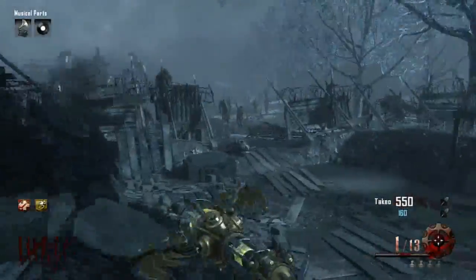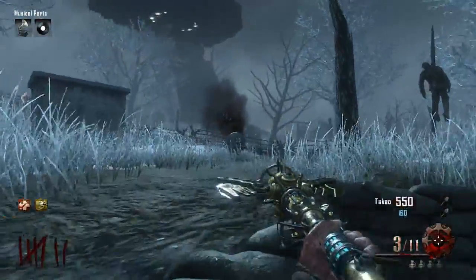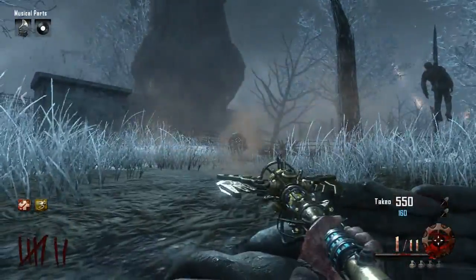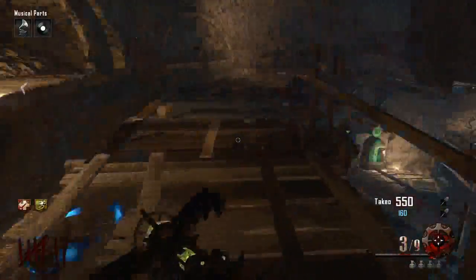The second orb is at Stamina Up, and the third orb is near the trail around Exhibition Site, which is also located near Church. After you've hit the third one with your Wind Staff, the smoke will disappear and you'll once again hear the chime.